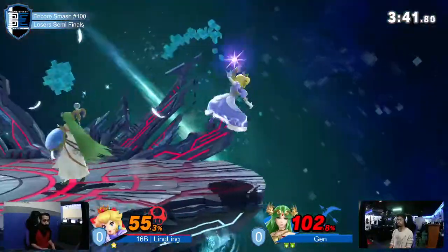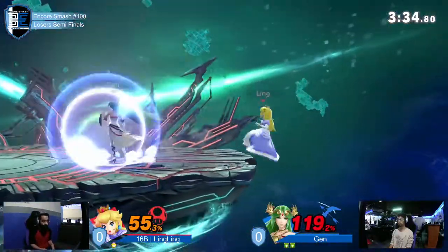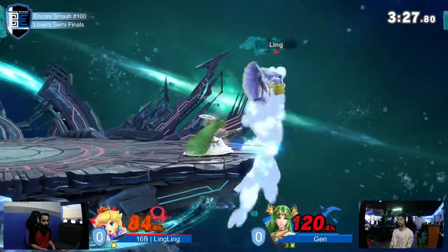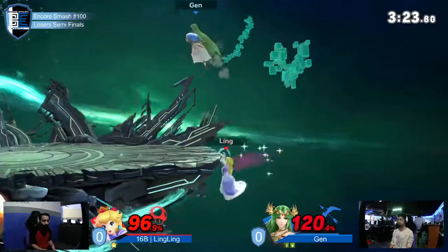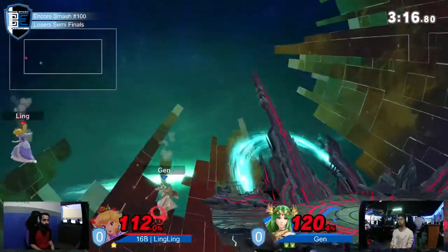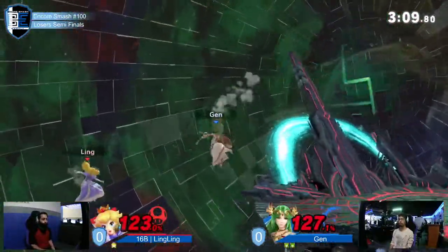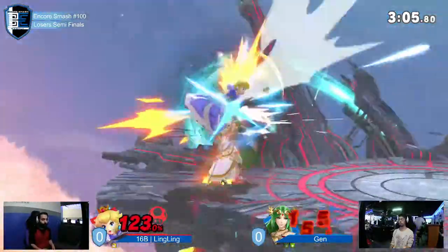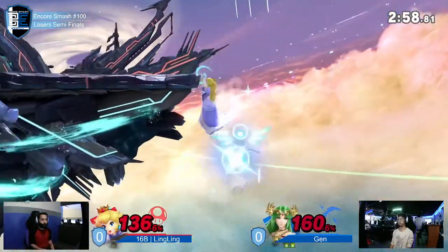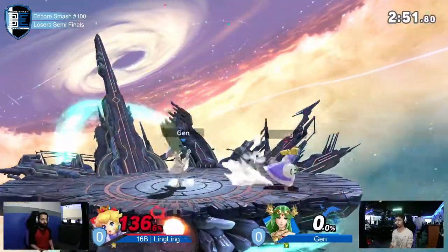Wow, he almost got clapped up. Jen at 118 and still surviving — yeah, that weak hit does like 8 percent. The more powerful hit kills ridiculously early; the sweet spot is kind of on her wrists. Oh wow, she crouched too low and he couldn't get the fair. He'll normally get the back throw, but the fair isn't going to take him out yet at 140. Peach can make comebacks like nobody's business, but at this point back throw will kill. Now you can't get grabbed, can't get side-Bd, can't get up-aired in most places.